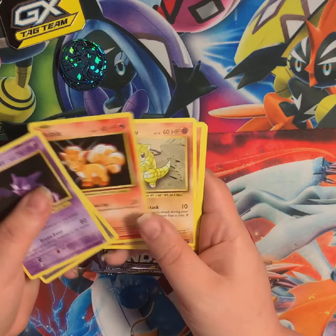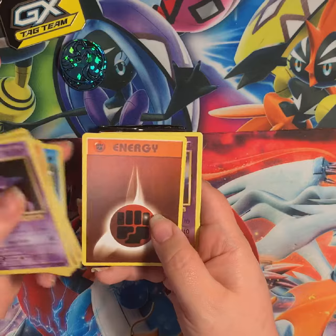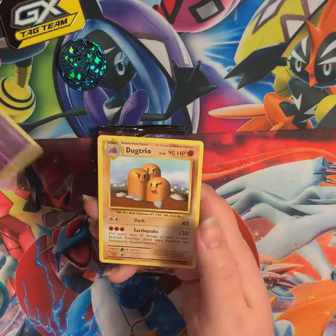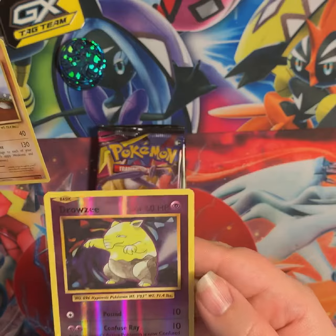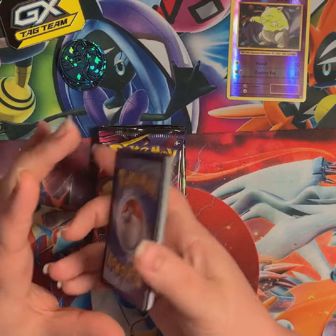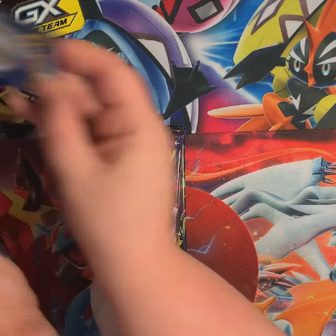Haunter, Vulpix, Sandshrew, Onix, Magikarp, Energy, Reverse Drowzee, and non-holo Dugtrio. Seriously, look how pretty that is — it's just a reverse but it's so pretty.